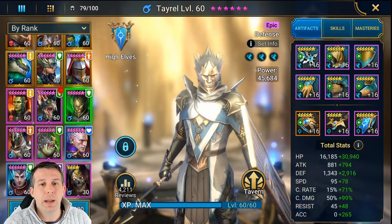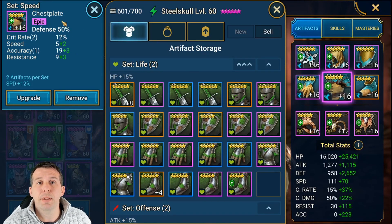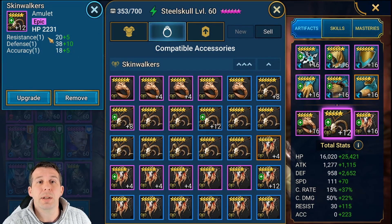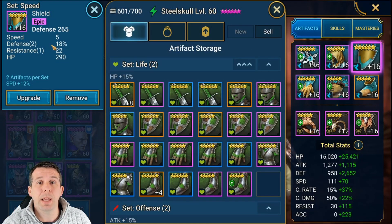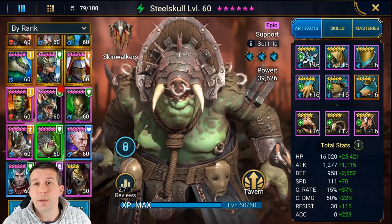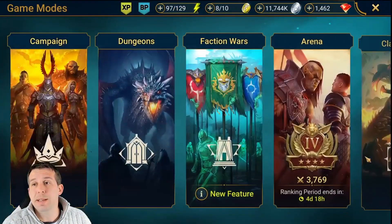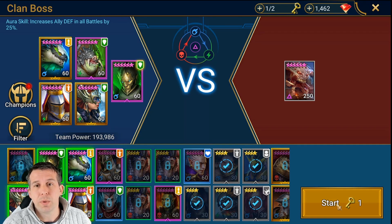Steel Skull needed a lot of reworking. I've pushed defense gloves, defense chest, and defense boots — this is an end-game build. Defense ring, HP amulet — I'd rather this was defense as well but we don't have one — and accuracy on the banner. All speed sets so he gets the speed up to where I need it. Lots of accuracy in the build as well. He's gained about 1.4–1.5k defense from where he was. I brought speed back, took the speed boots off, went defense boots instead. This should be a pretty top-tier Ultra Nightmare team.